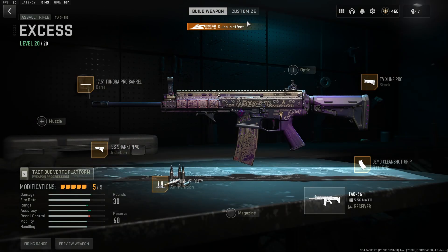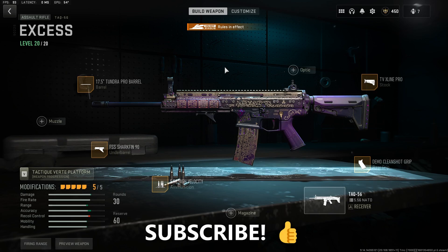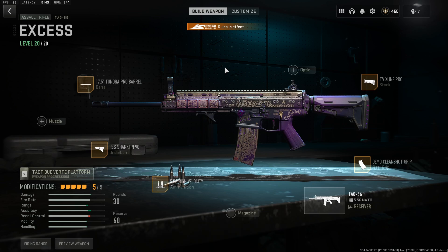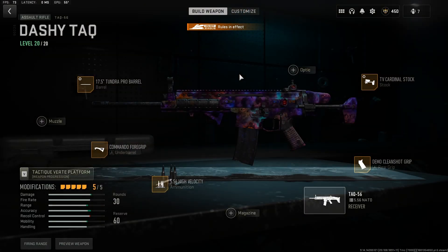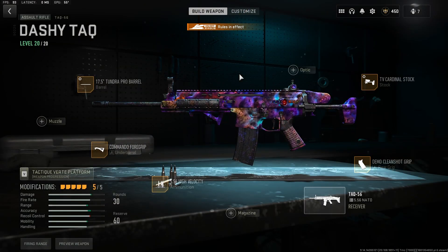First things first, this is my current TAC build — it's for max ADS. I pretty much play a flex role when I'm attacking; I'm not the one holding dirty angles and dirty head glitches, I'm being a little bit more aggressive. This is the role for that. I do have a slightly more stable one as well — give this a go if you feel like the recoil is a little bit too outrageous. This one shoots absolute beams and is a little bit more steady.